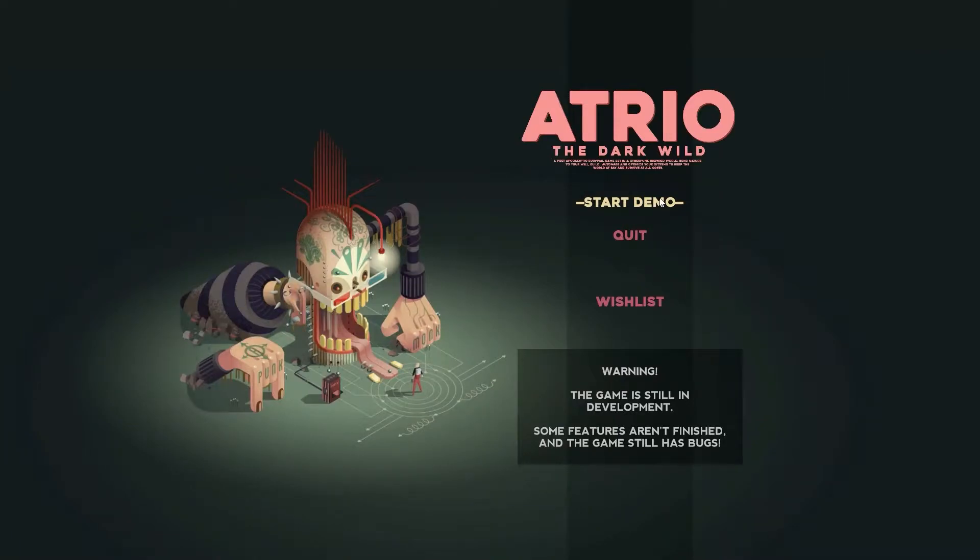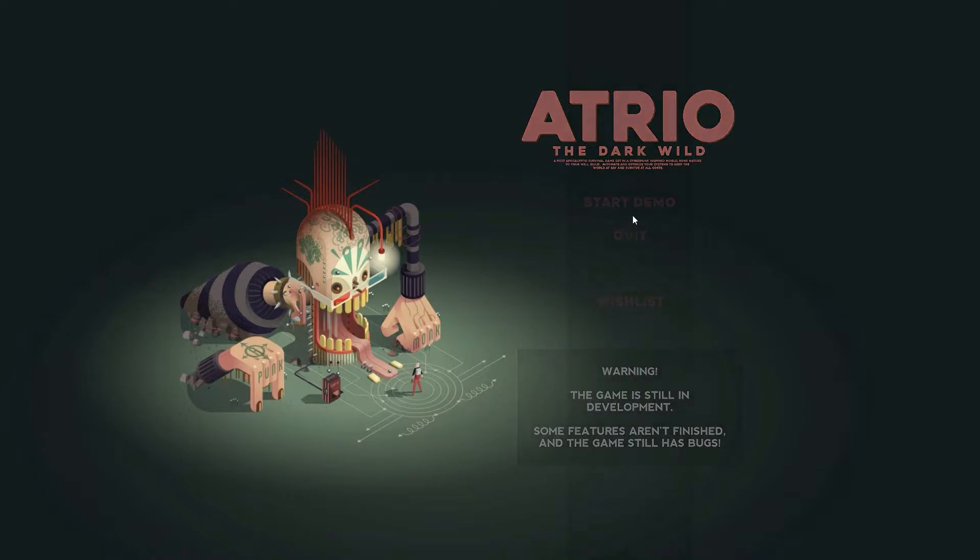Have you ever wondered what would happen once the machines took over? How would reality be once all humans died out? To explore that very premise we can play a game called Atrio: The Dark Wild, which is set in a post-apocalyptic cyberpunk universe. It's published by Isto and is scheduled to release later this year.